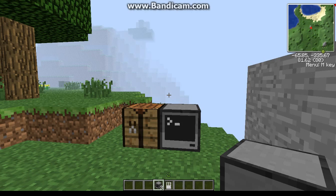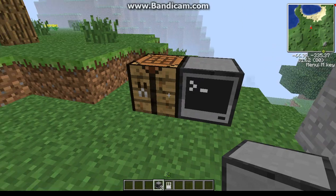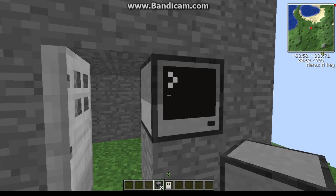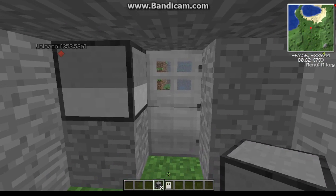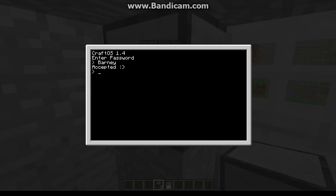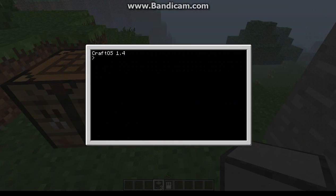What's up guys, Right Hand here, and today I'll be showing you a little bit more about these computers in Minecraft. Last episode I showed you about this lock door and how we can use it to get in. One thing I forgot to mention last episode is that if you can't get back in, all you have to do is re-enter your password and the door will open again.